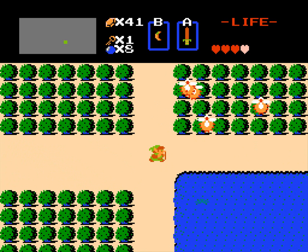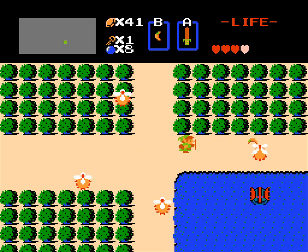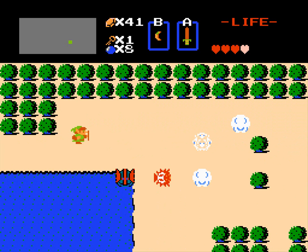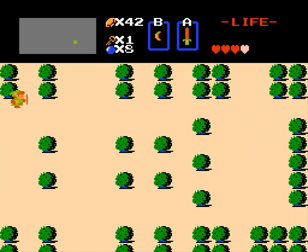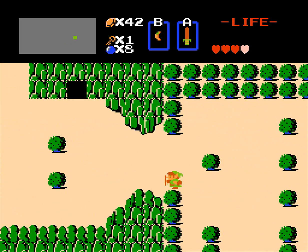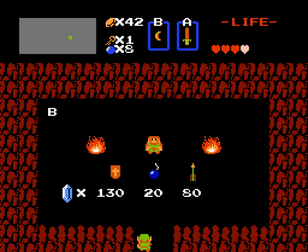These are p-hats. P-hats are one of the most annoying enemies in the game because you can only attack them when they are not moving — that makes them one of the most annoying enemies. Anyway, I think I went the wrong way but let's explore.